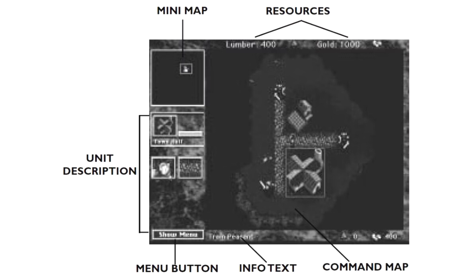Up to four units may be placed in any one group. Clicking and dragging in the command map allows you to draw a rectangle around the units you wish to group. You may also select groups by holding down the Shift key while selecting units; holding Shift while selecting a unit will add them to the current group.